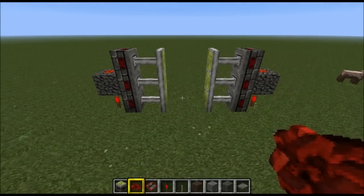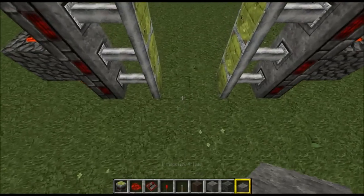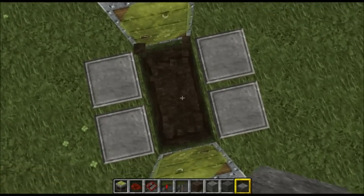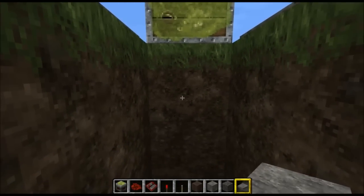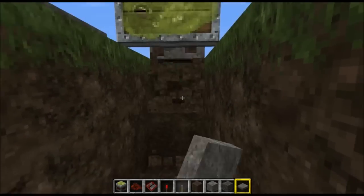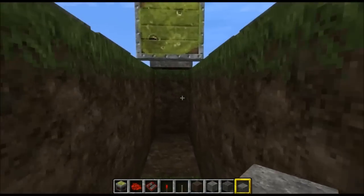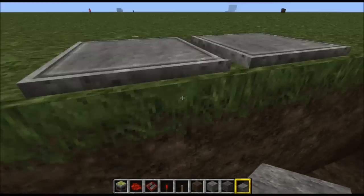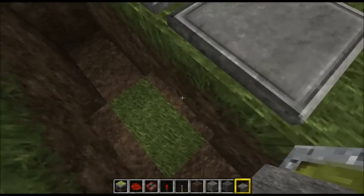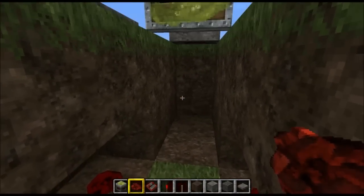Okay, so it should be looking like that so far — very easy and simple. Now we're going to lay our pressure plates down, the things we're going to be standing on to make the doors work. Come into the middle and dig down, and also dig out two blocks on both sides — all four blocks out. You should be able to stand underneath the sticky pistons on both sides. Where the pressure plates go, dig it out one block like that, then place redstone in there so we do trigger it.